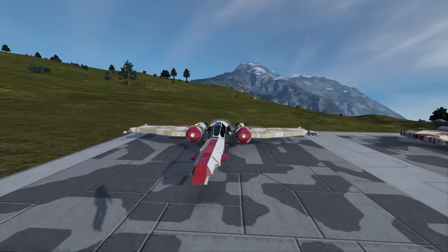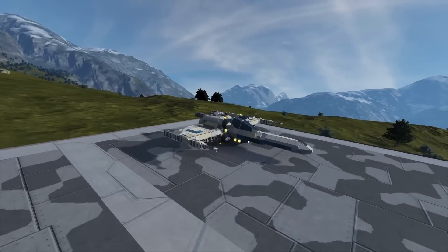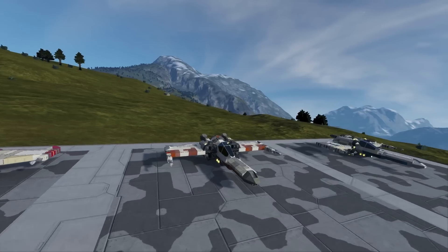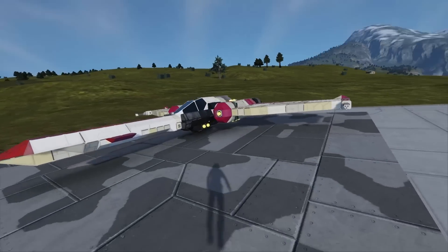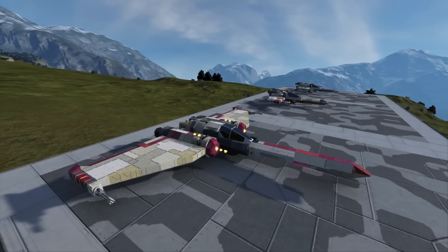Today we have the Z-85 Headhunter, the Z-95 Headhunter, and another variation of the Z-95. These fighters are all precursors to the X-Wing fighter which we've seen in the latest movie and all the original movies. In the Clone Wars, you would have seen the Z-85, and this fighter was really sleek and really gave a feel to the beginning of the X-Wing.